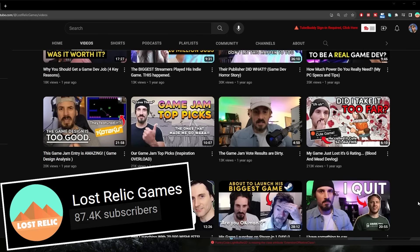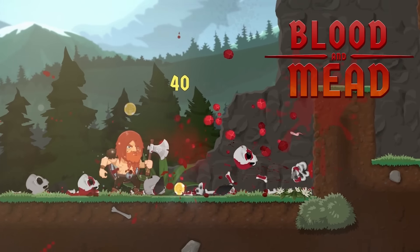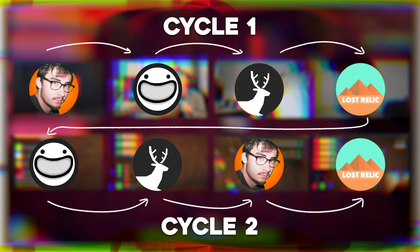I'm officially out of time at this point. I hope you guys enjoy the updates. By the way, my name is John. I've got a YouTube channel called Lost Relic Games where I rant about indie dev stuff and make devlogs. I'm also working on a combat side-scroller called Blood and Mead — a lot of bone-crunching combat. You can check it out on Steam. Each developer has finished their first cycle, and we'll now get a second shot at working on this game.